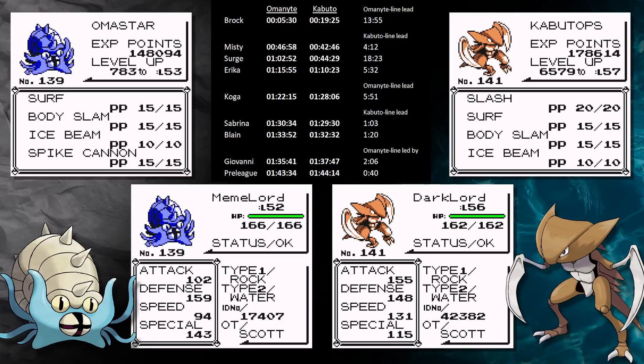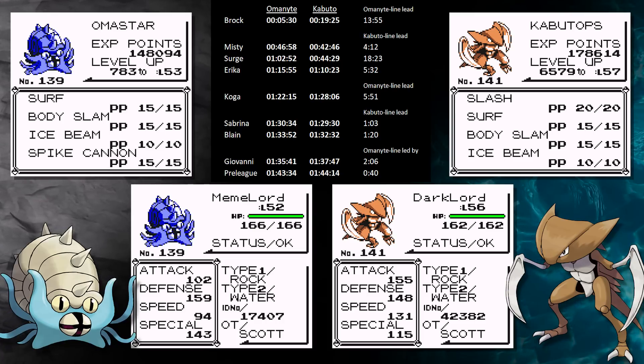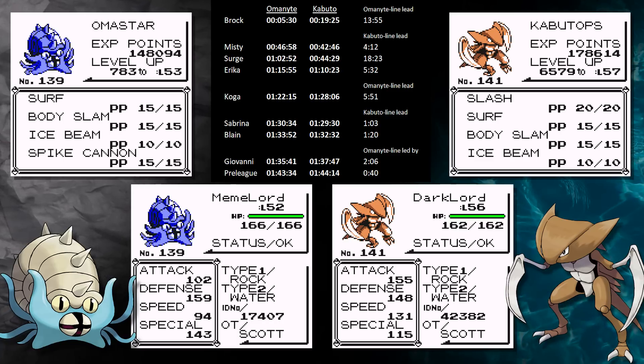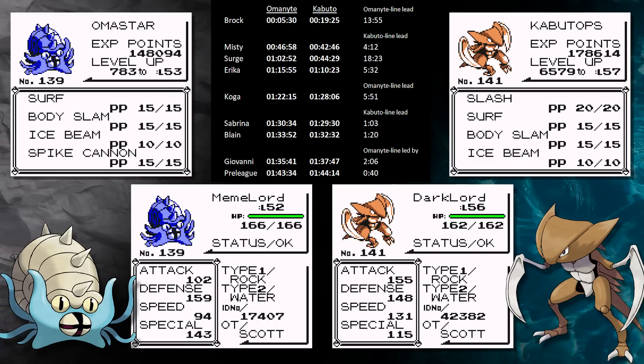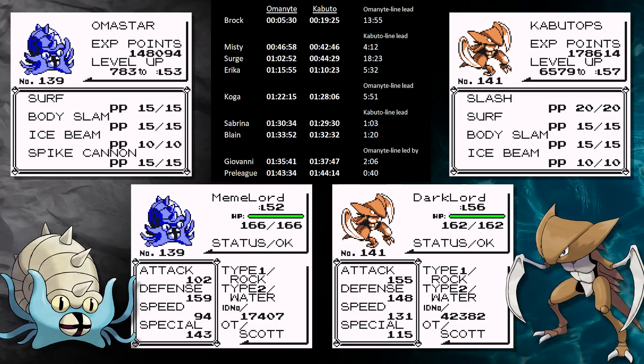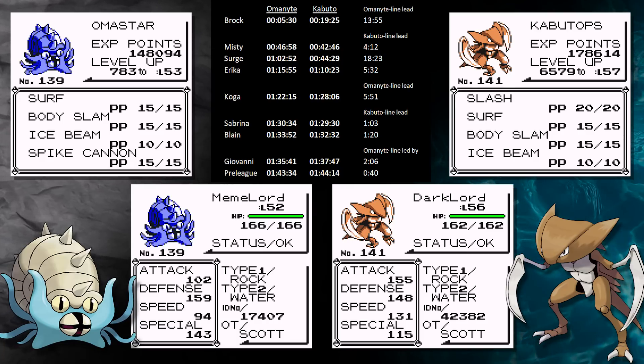I was so sure Omanyte was going to win this run just because of Brock. Then when it got walled by the Oddish Lass, I thought it would go the other way for sure. But Omastar has now caught back up because of its special stat and has taken a tiny advantage. So snail pace might end up winning the race at the end of the day. Who's going to win the first race? My head says the high-fiving meme Omastar. However, my heart says the scythe-handed Dark Lord Kabutops. Perhaps if it does a little jig with its Swords Dance, it might just surprise us.